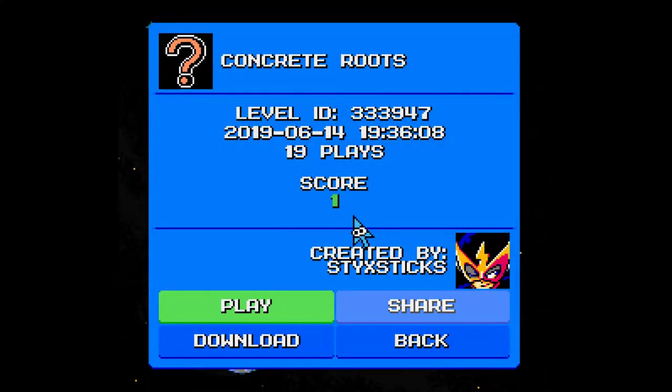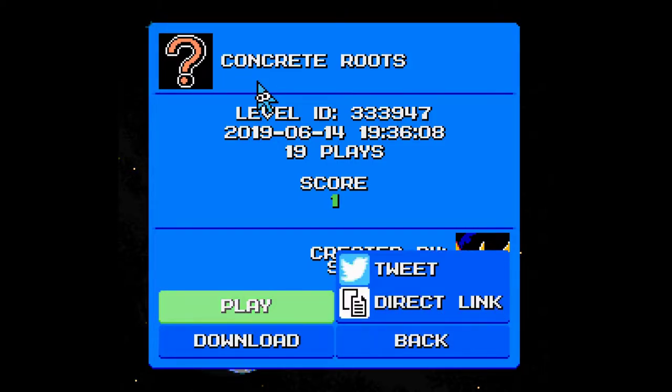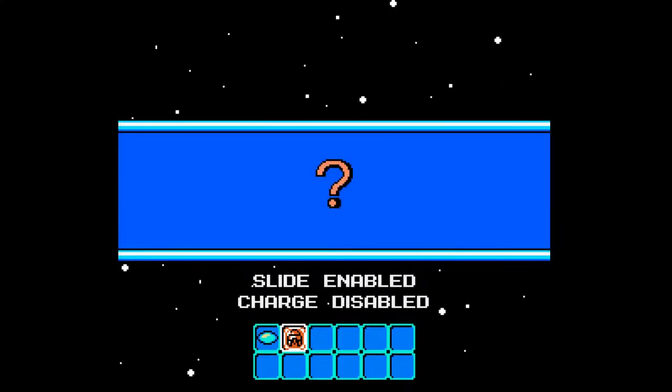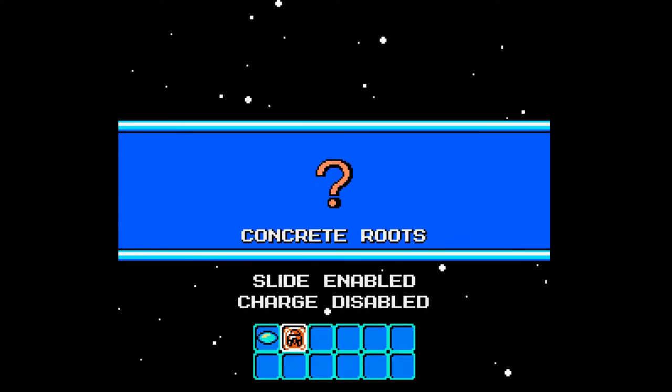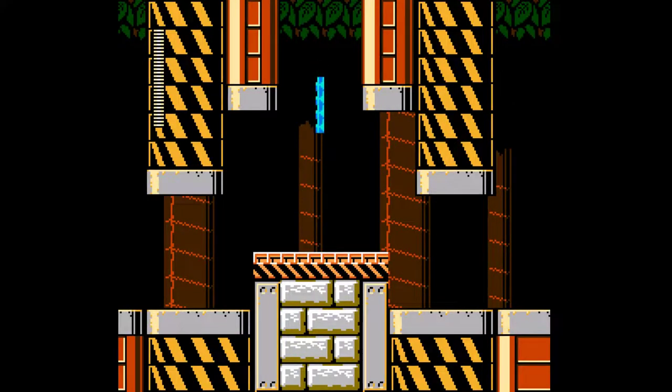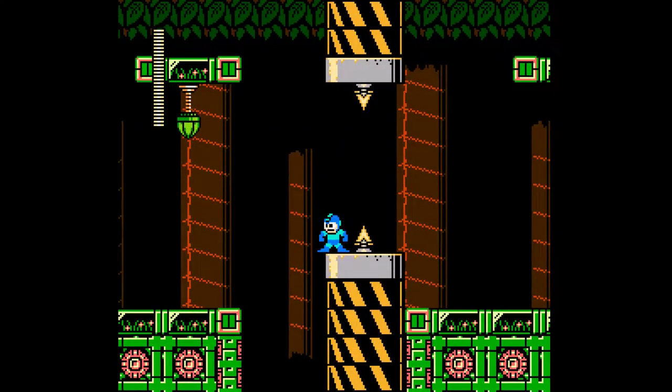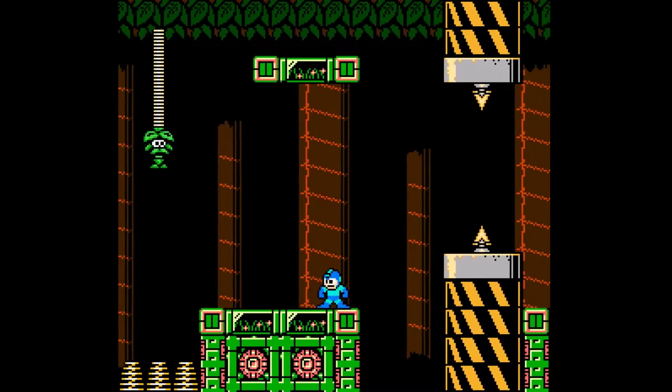Here we are with more Mega Man Maker. Today we'll be playing through Concrete Roots by Styx, with knight in place and a score of positive 1. It's a forum posted stage. We have a couple new people over on the forums, which is nice to see — fresh blood and all of that. I see some interesting stages there. It looked like a traditional style stage when I checked it out in the screenshots.